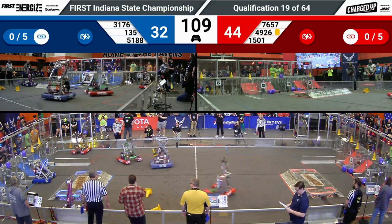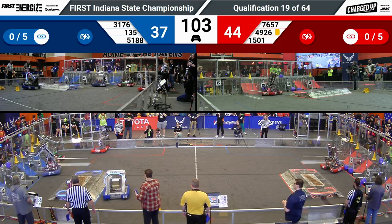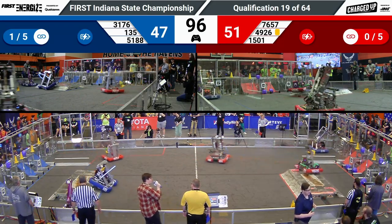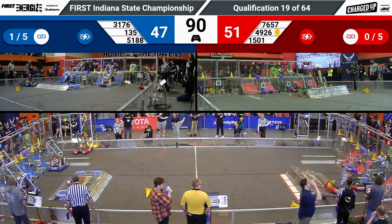That's going to make it really easy for the other red robots to quickly grab those cubes and score them before the other alliances are able to collect them from the ground. These two alliances are neck and neck, only one point separating them. 1501 Team Thrust scored a high cube, bringing Red into the lead.